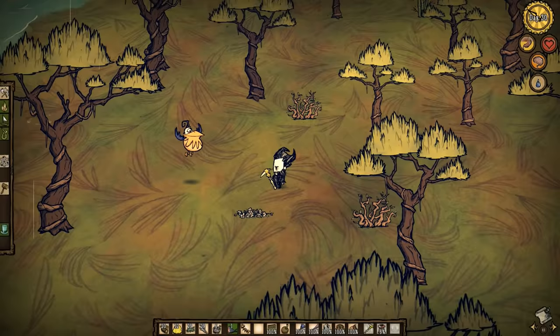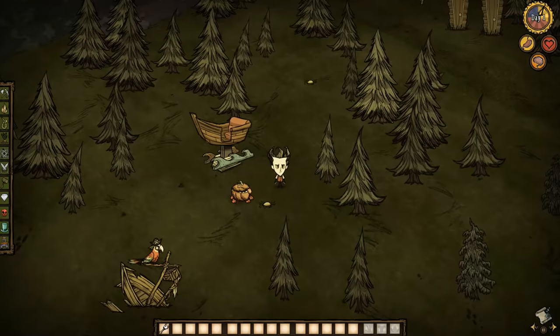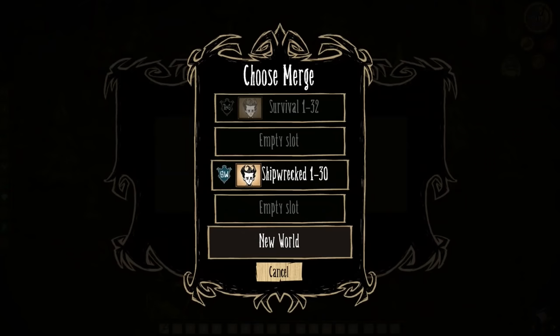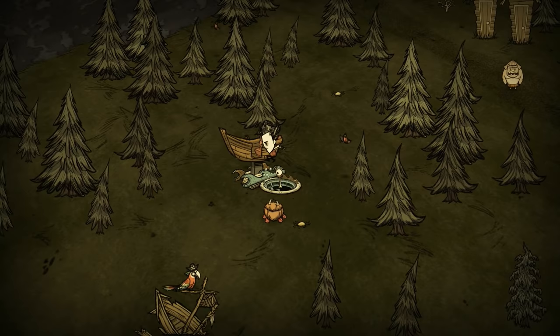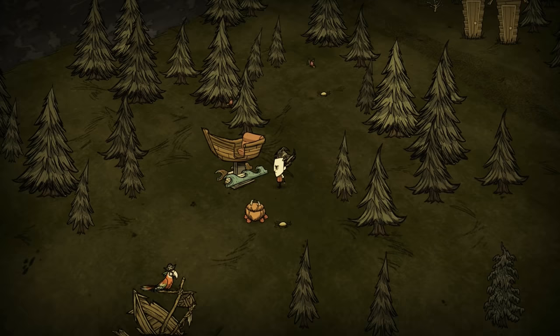Number 4: Bring Back Chester. Don't Starve Shipwrecked may make you miss one thing — a pet that doesn't eat your food. Fortunately, it is very simple to bring back Chester. When traveling through Seaworthy, the game will make you automatically drop the eye bone, but you could simply click on the eye bone to pick it back up. At first, it may seem you have crashed the game.